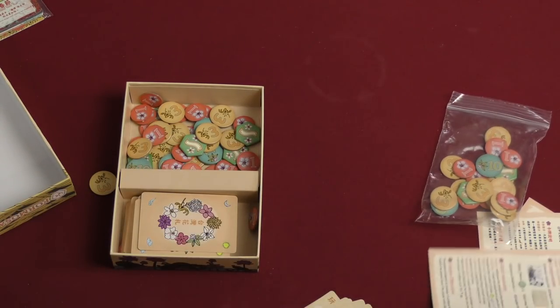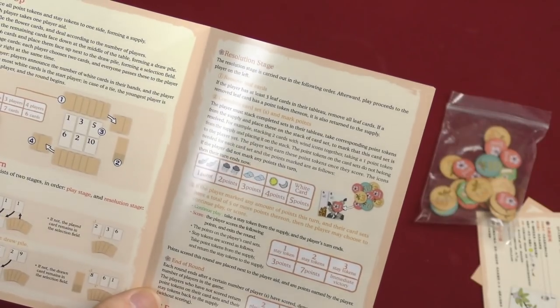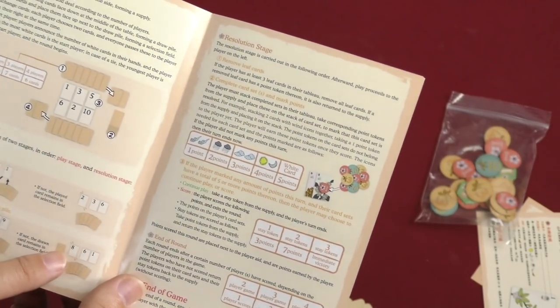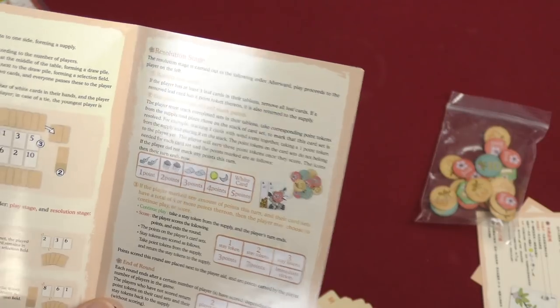I do like the look of the game, so I'm interested to see what kind of game we're looking at here. Let me quickly glance at the rulebook and see if we can glean any hints. It looks to be some set collection, as I said — you're putting things in front of you and making collections of different symbols for victory points.